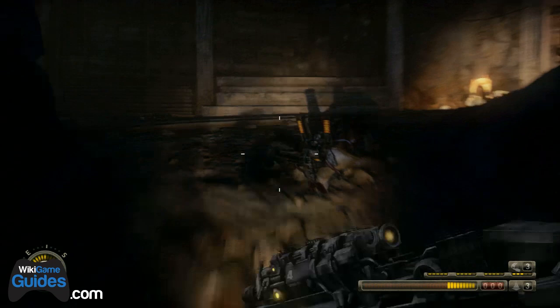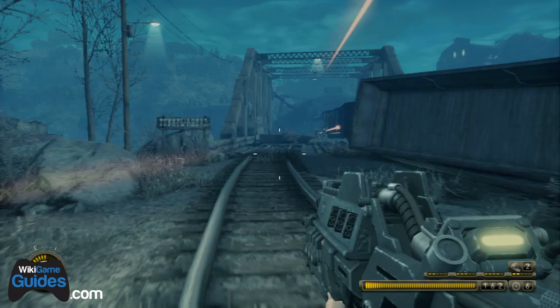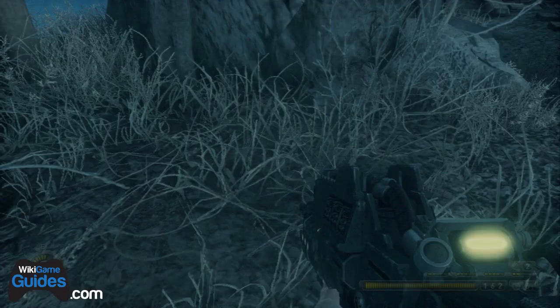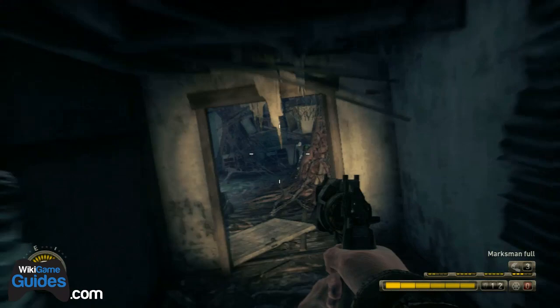For the third journal, run up the hill a little more, then before you exit the area turn around and you'll see it right there on a little box. The fourth and final journal: before you get on the bridge, don't go on the bridge yet — just to the left of the bridge underneath that little sign is the last journal of the level.